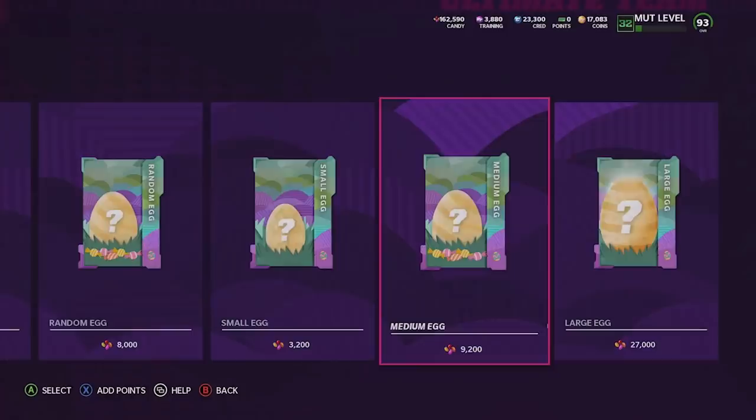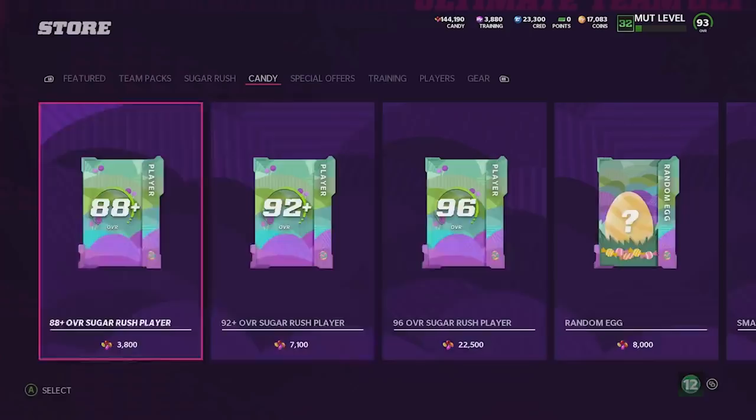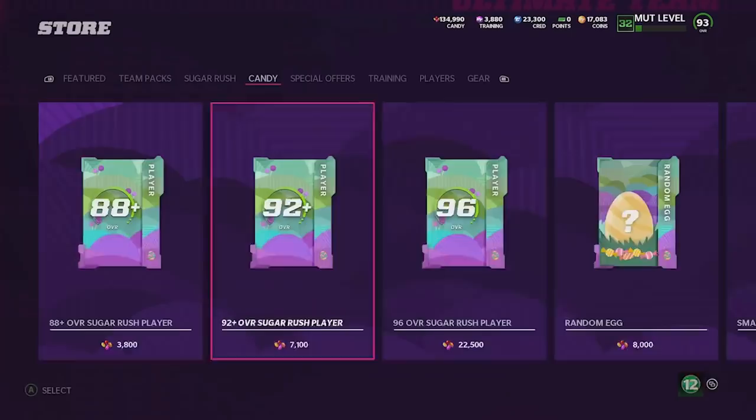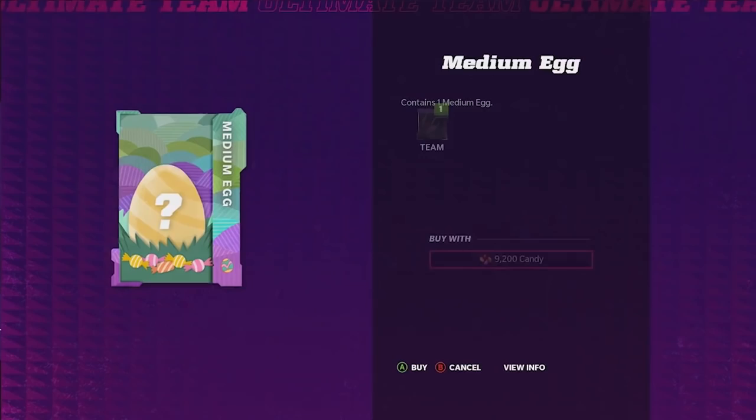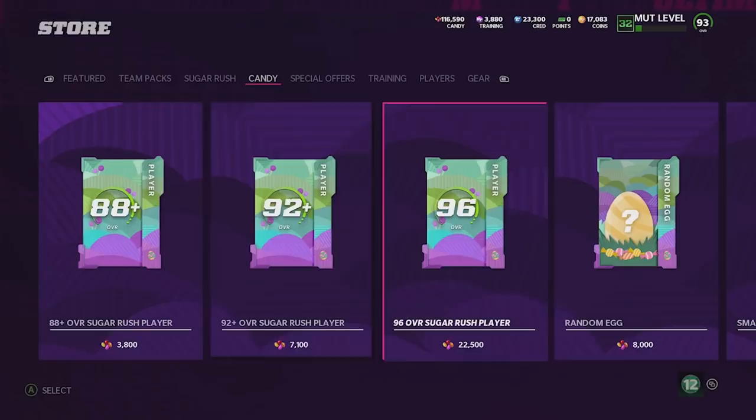We'll open up some large egg packs too — they're going to be the best eggs. That's also where our highest chance of getting an extravagant egg would be. So far not much luck on the mediums — another medium, another medium. I think out of all the packs, the small egg actually has the best value since they don't usually have a ceiling on them — you can pull literally anything. We get a redux medium egg and then a medium from a random egg pack.